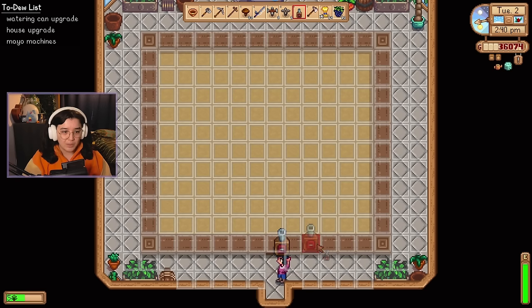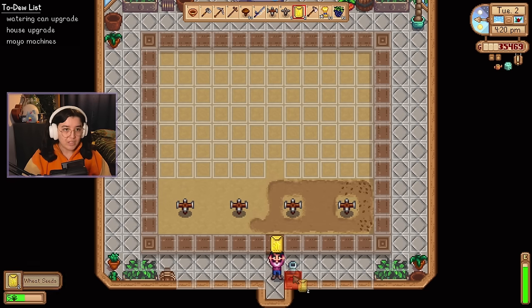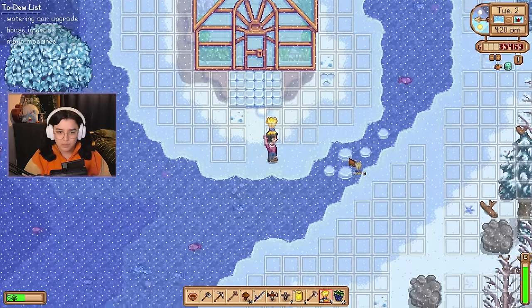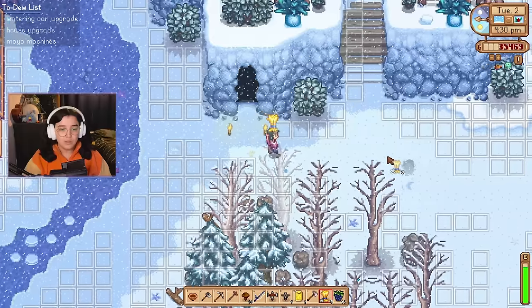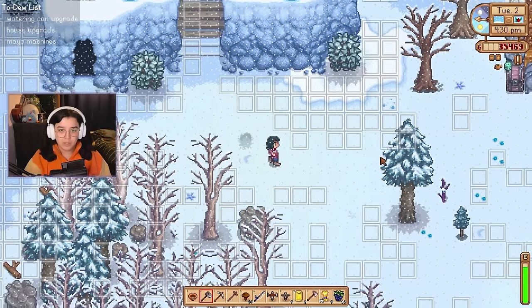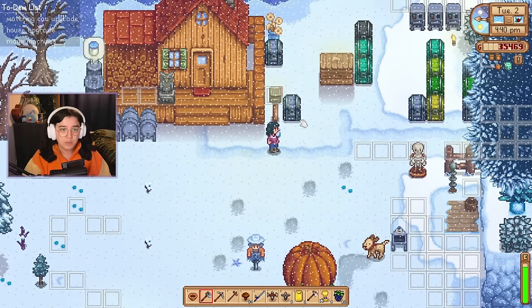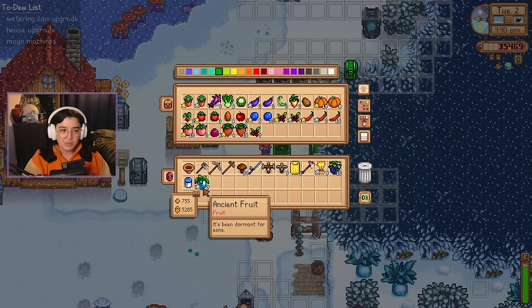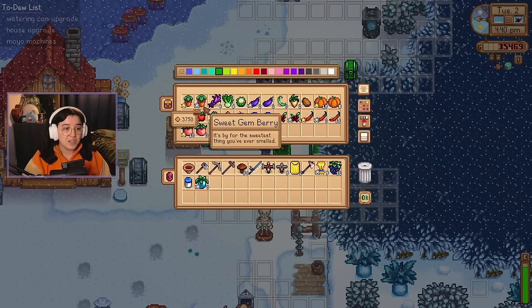Now I'm going to try and multitask a little here. Let's get the seed maker going and I'll stick with the closest one for now. Oh, and maybe I can get the ancient fruit started in here as well — let me go grab that. I'm hoping I've got some deluxe speed grow somewhere. Not that it matters — putting it down now is better than not at all. If I wait until I can get deluxe speed grow then I might as well have just planted it. Seven ancient fruit — that's quite a lot. Do I just ship one to have it shipped? I think that's actually a silly idea. Old Master Cannoli!